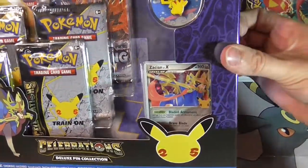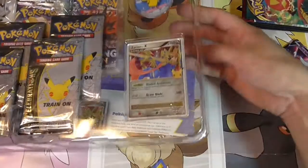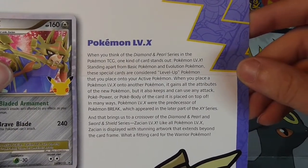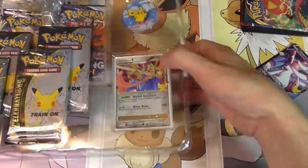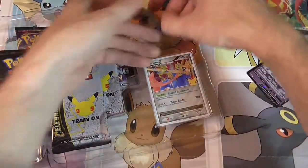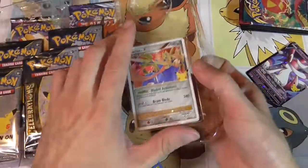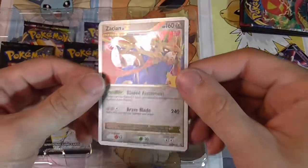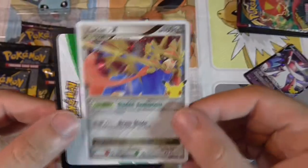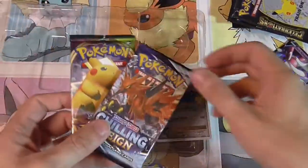Our Celebrations Deluxe Pin Collection. There is Zacian Level X. This one's got our really sweet Surfing Pikachu Pin — it's kind of 3D. Our Zacian Level X Promo — it's a really nice holographic on that. I like it on the background and on the little bar there. The code card is for you guys later. We've got four more Celebrations packs, a Chilling Rain and a Vivid Voltage — much nicer than the other one.